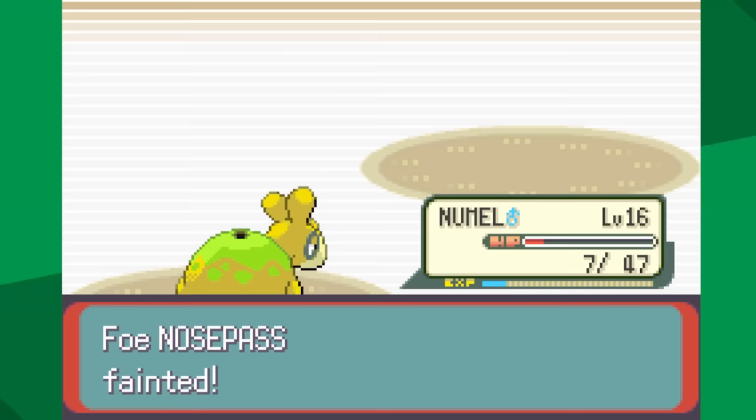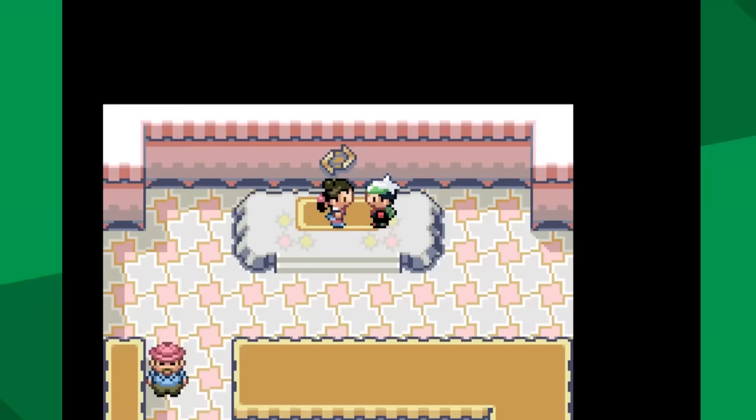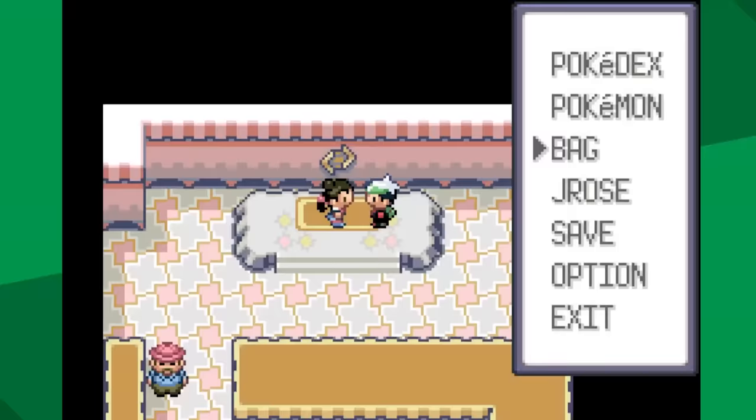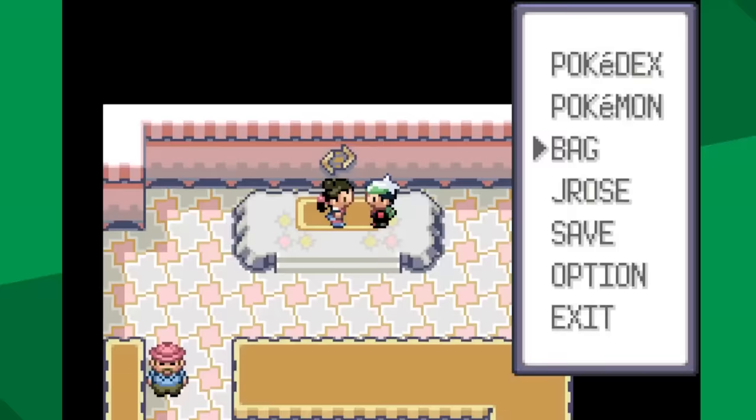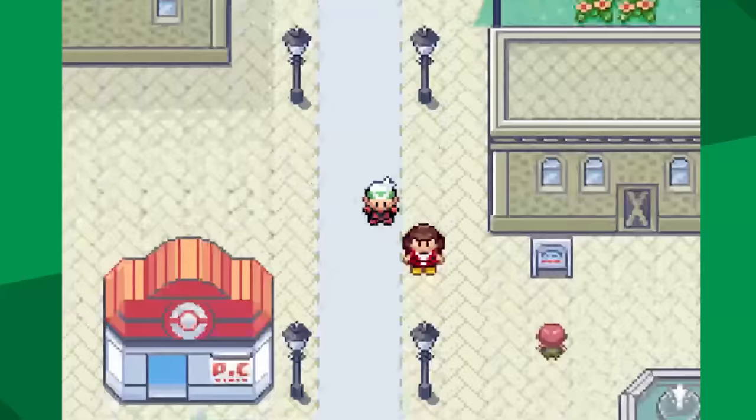Burn is actually dealing more damage than Ember. As long as it doesn't get critical hits, we should still win. It's only doing two damage. With seven HP to spare, Nummel won — although it got three consecutive burns.